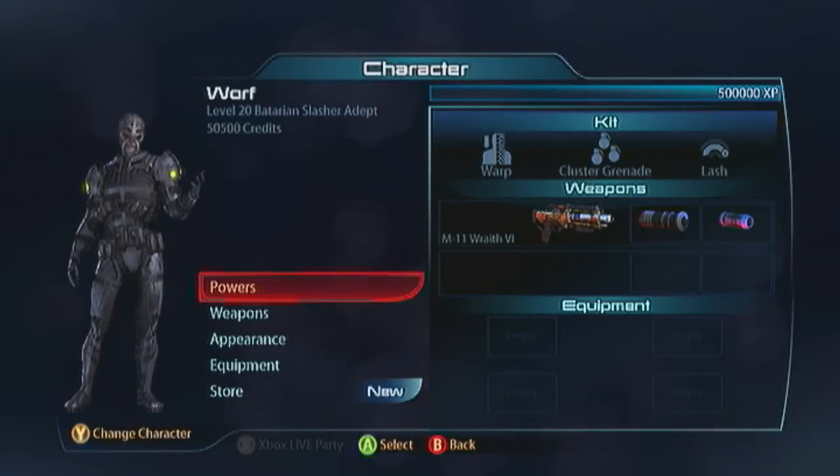We're going to be looking at the last of the Retaliation Adepts now — the Batarian Slasher. I'm going to show you how to do something a little different with him, with a Lash build.